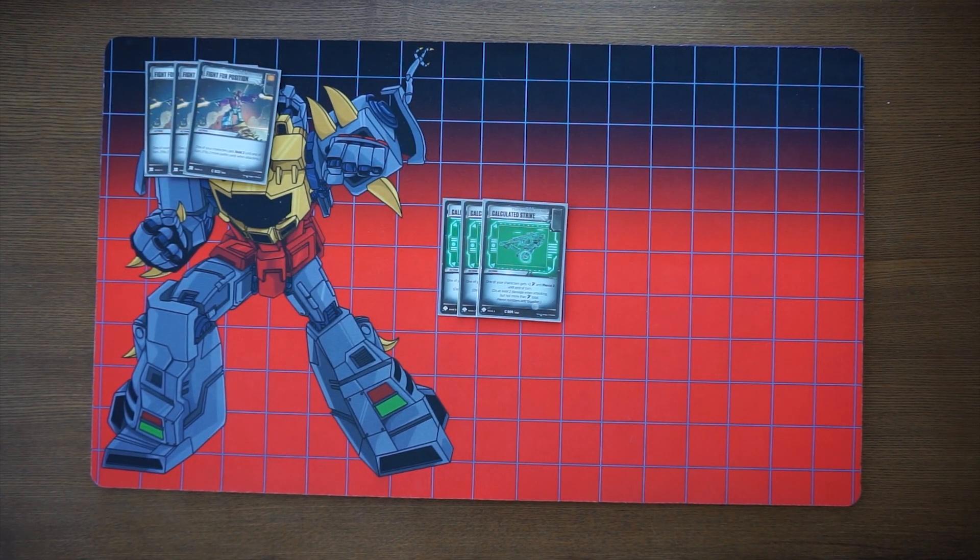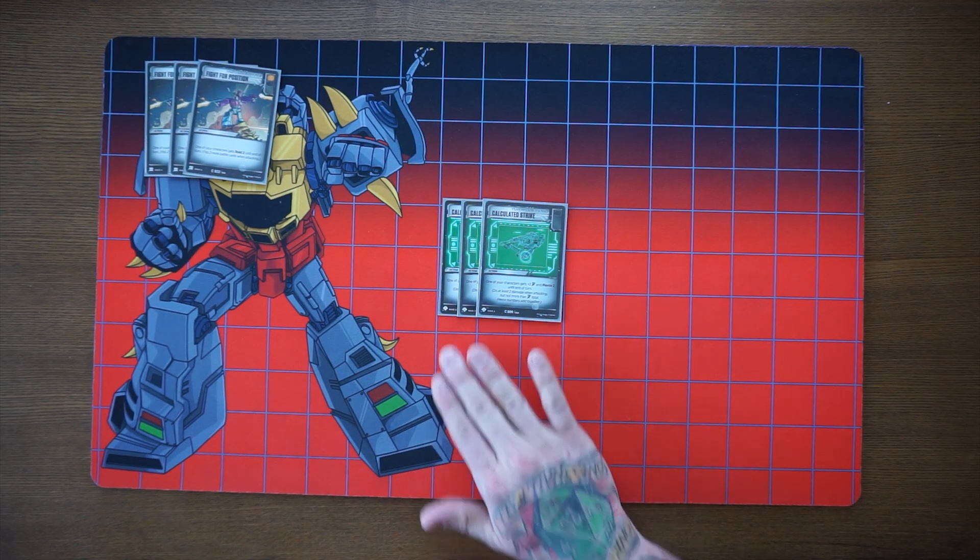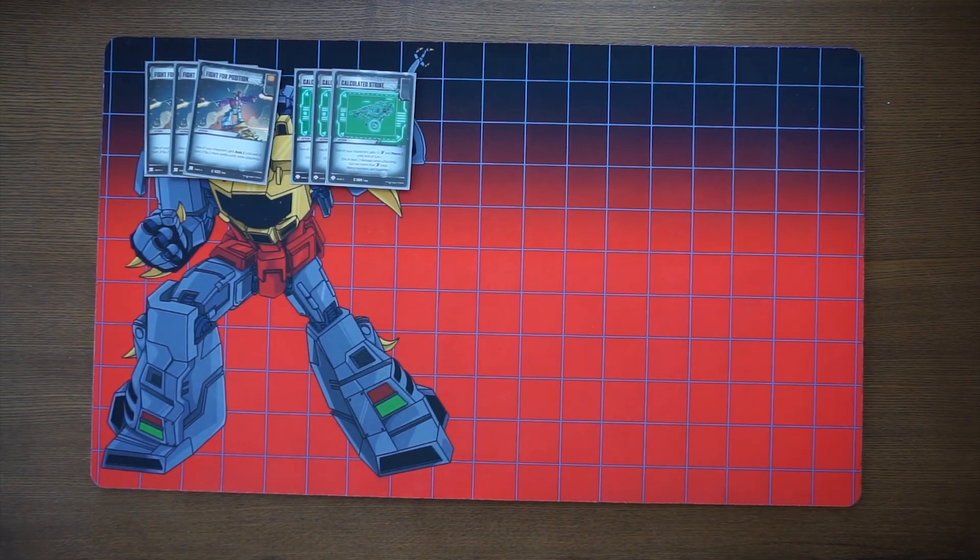Next is Calculated Strike - three copies. It's an awesome card especially early game, making sure our characters get in for damage from the beginning. Unlike the blue list that doesn't put damage out early and tries to finish in late game, this version guarantees our characters aren't useless early. Getting plus two attack and pierce two at the end turns our combined Omega Supreme into nine attack pierce six, so we're building up that pierce.